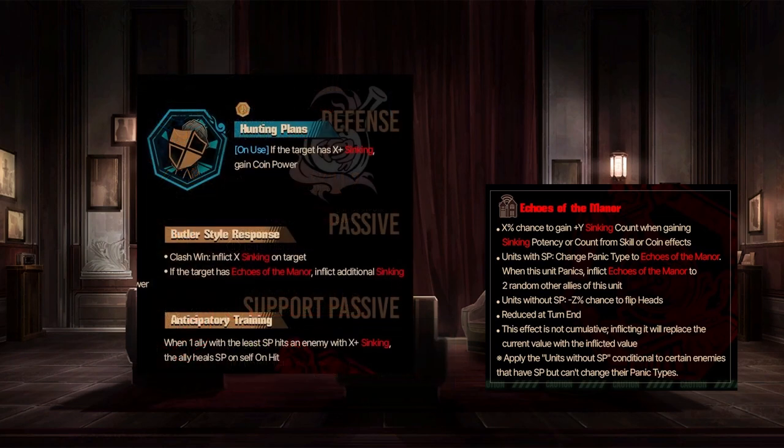Moving on to the passives: Defense Hunting Plans — a Gloom block skill. On use, if target has a certain amount of syncing, gain coin power. It's always interesting when they give coin power to a defensive skill, because coin power is just straight-up worse than an actual base power-up — it means you can only get it if you roll heads. But that's a minor thing. Passive: Butler-Style Response. Clash wins inflict X syncing on target, or if the target has Echoes of the Manor, it inflicts additional syncing. That way you get benefited from winning clash by getting more syncing potency. Nothing too special.